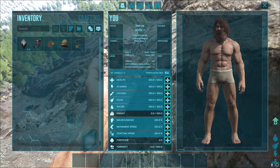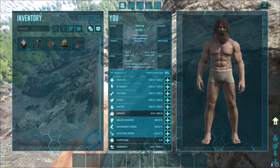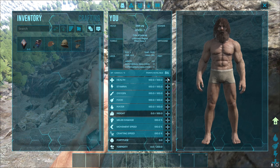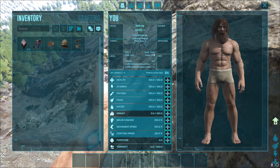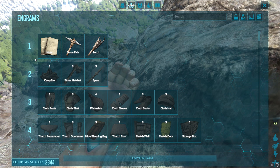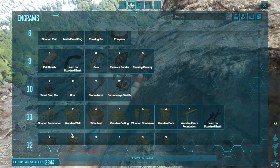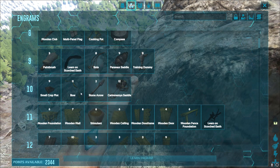Before we get started with anything, when you load up your game - and this will be the same when it hits console as well - you're going to have to respec. You can see here my character points have been reset. I was on 86 because they've reduced the actual cap now from 105 to 100. Now there's the brand new layout for the engrams, and at every single level you'll unlock some engrams. So instead of just coming from like 10 to 15, you now unlock stuff at each single level, which is a lot better I think.